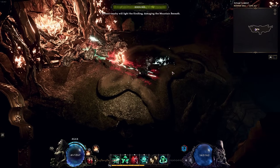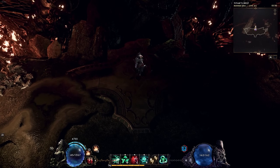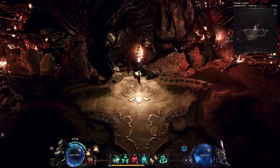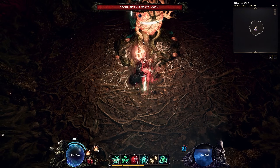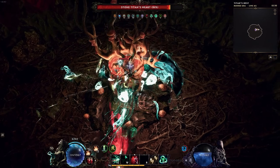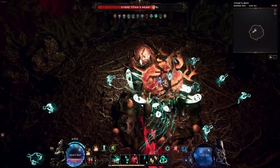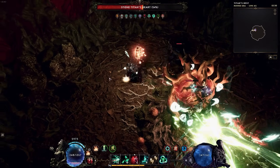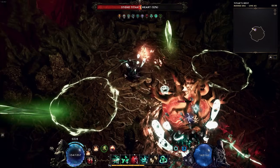After burning both kindlings, the boss will collapse and you will be able to access their heart. Here is where you can actually directly damage the heart of the boss, which is located in the middle of the area. This phase will revolve around avoiding two main attacks and dealing with mobs spawned by the boss. The boss's attacks are really simple in that dungeon.